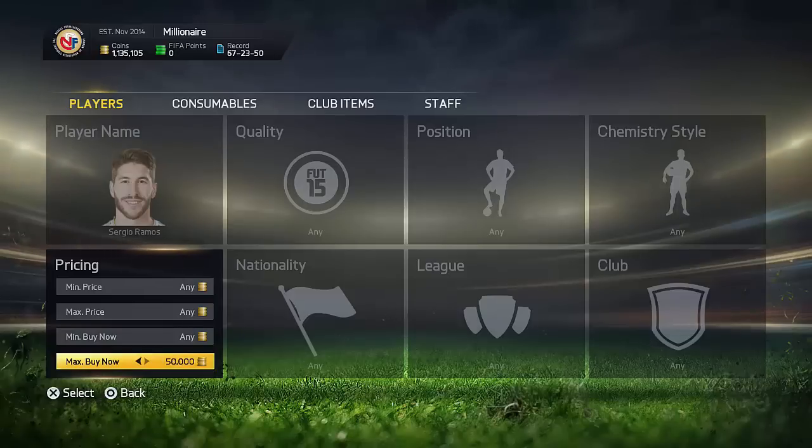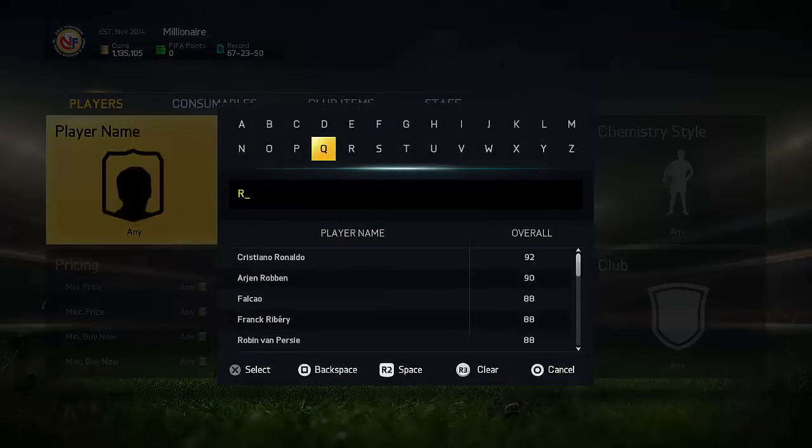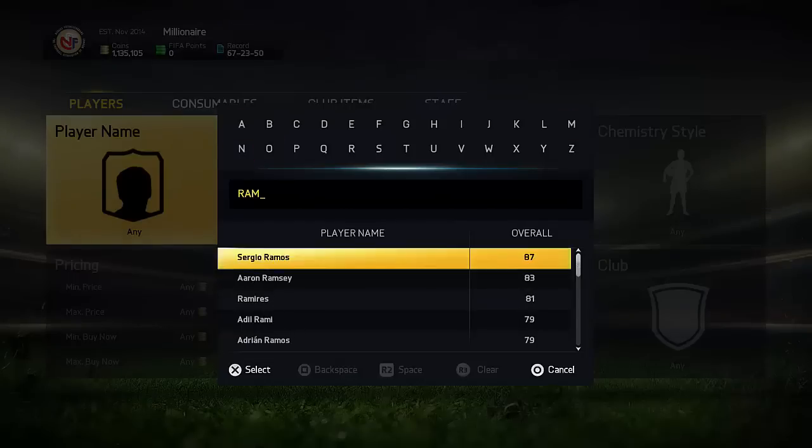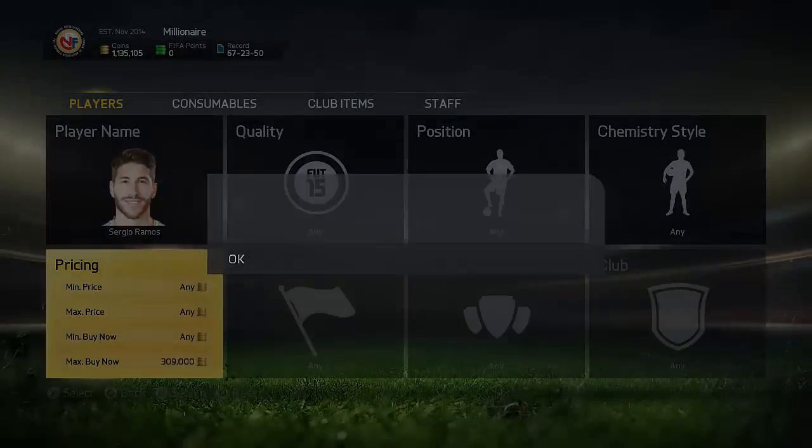So basically the first thing you want to do is look up the player's lowest buy now price. Let's go back here — you want to find how much it's actually going for. You can do this by looking up on FUT Focus if you want, but you can also just search him up right here, which I'm going to be doing. Let's search up Ramos and find the lowest buy now price.